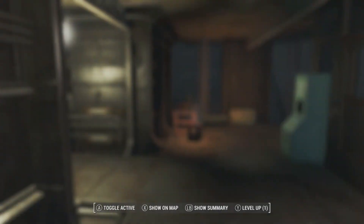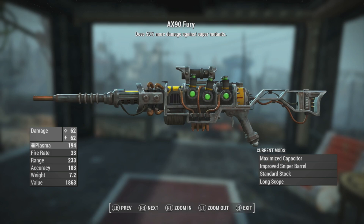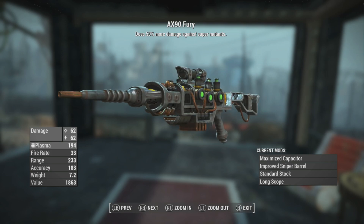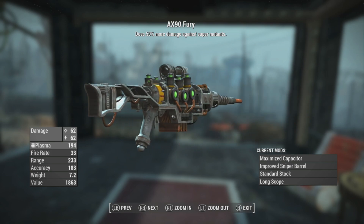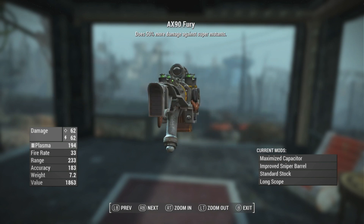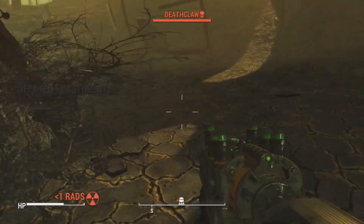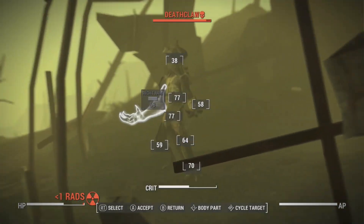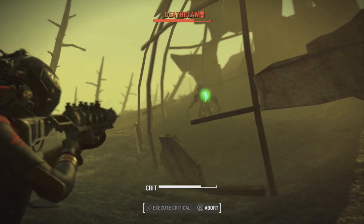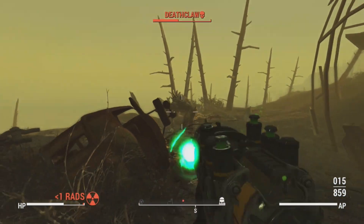There is supposed to be another unique sold by the Brotherhood of Steel: the AX-90 Fury. I cannot tell if this weapon actually exists — one Fallout guide says it does, another says it doesn't, the wiki has an archive page but not a current page, and the cheat terminal mod allows me to spawn it in. AX-90 is also the closest thing to a weapon nomenclature I can find for the plasma gun, so that's what I'm calling this weapon: the AX-90.